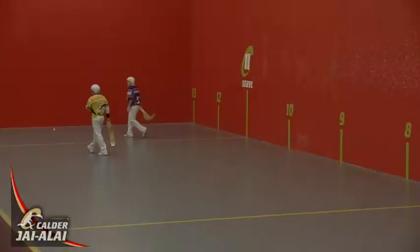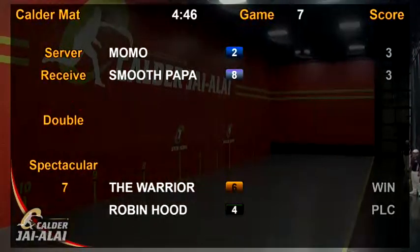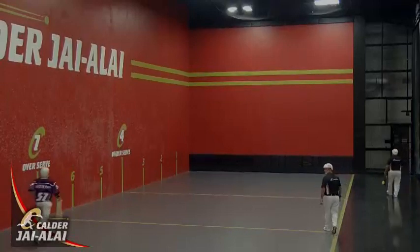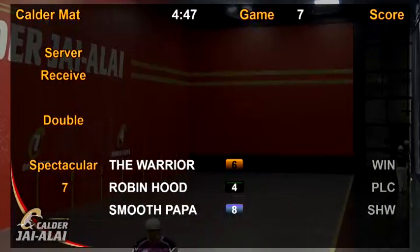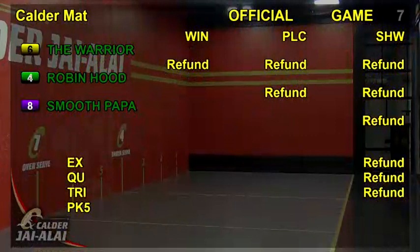Point goes to six — and the Warrior takes out game seven. Sixth — the Warrior — first: four, second: Robin Hood. Playoff now for show — two and eight. Point goes to eight, who'll take third. Final result: six, four, and eight — with the Warrior taking out the win. It's official — game seven complete. Game eight is the final game for our matinee performance, coming up next. One change: post position three.